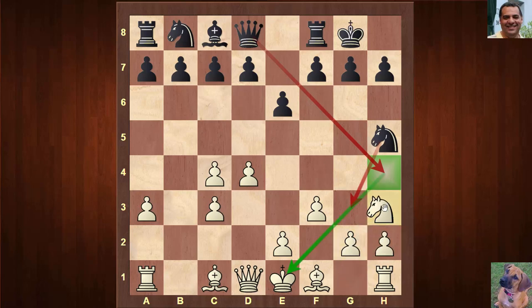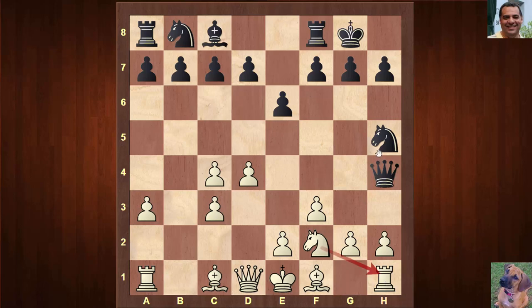Otherwise, knight takes g3 could follow if not careful. A good way of addressing this is knight h3 to parry Queen h4 check. Now black played f5 with check, knight f2 and we're protecting the rook so that if knight g3 we can just take with the rook protected. Knight h3 looks a little bit strange maybe to those that haven't seen it before, but it's the pretty standard way of addressing Queen h4 check.